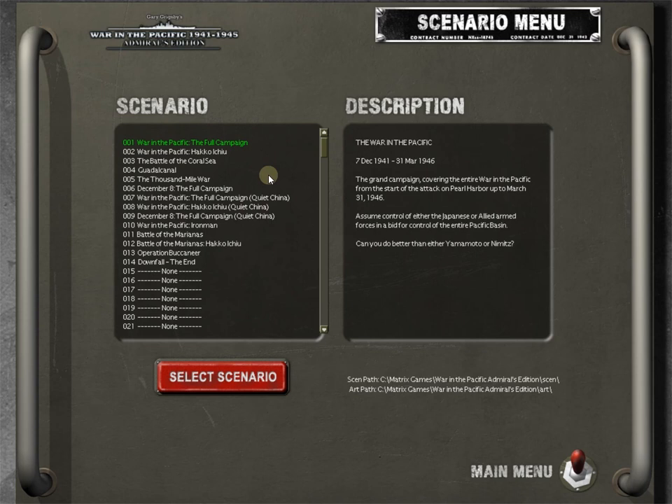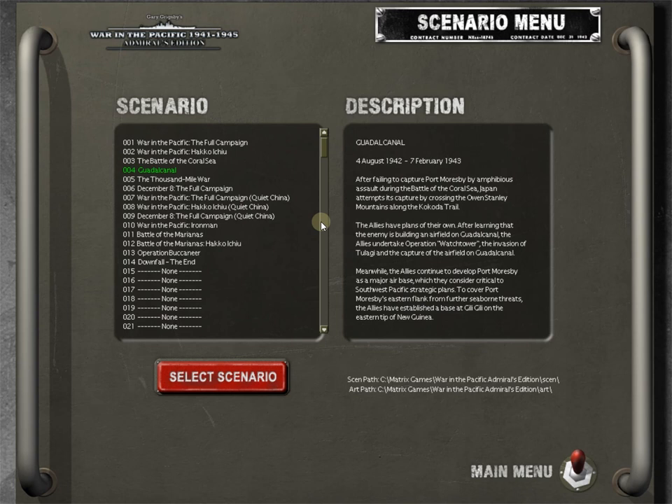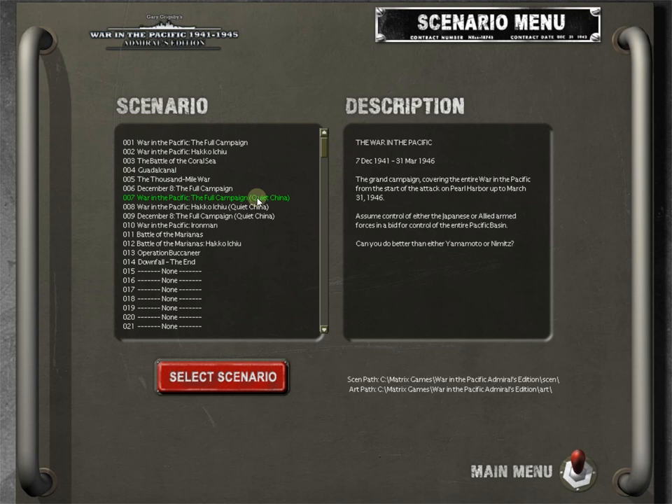One thing I wanted to mention about scenario selection is we've basically just talked about the full campaign. There are smaller scenarios — the Battle of the Coral Sea, May 1st to May 15th, 1942, is a 15-turn scenario. If you don't want to bite the whole apple and just want to play a smaller scenario where you can move ships and blow things up and see how the game works, you can do that. Guadalcanal is like a 7 or 8 month scenario — not quite the time commitment of the full campaign.